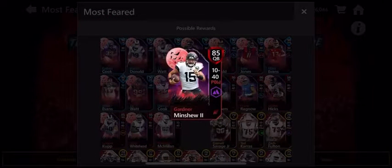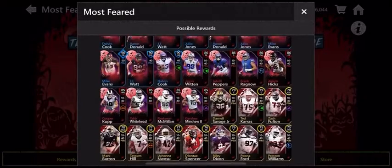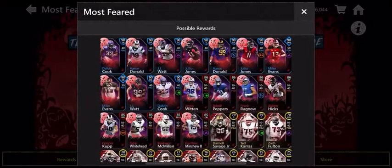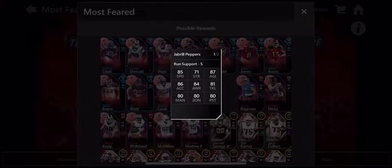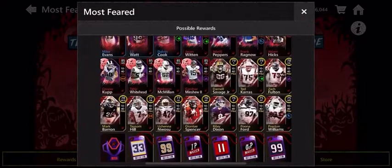Here are the live event tabs and all the rewards. Gardner Minshew — he deserves a good card instead of that 65 silver; finally he has a good card. Pretty good stats honestly. I'm not a Jaguars fan but I am a Gardner Minshew fan, and I'm a Giants fan, so I'm happy about Jabril Peppers — very nice. The main cards are Dalvin Cook, Aaron Donald, JJ Watt, Julio Jones, and Mike Evans.